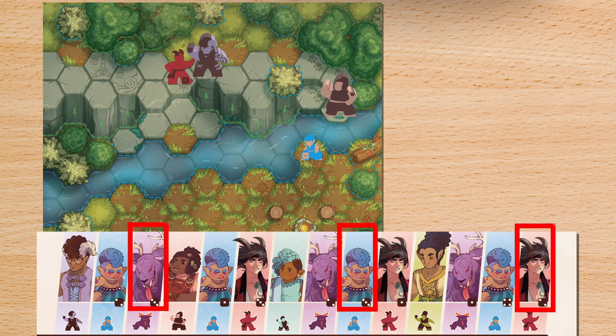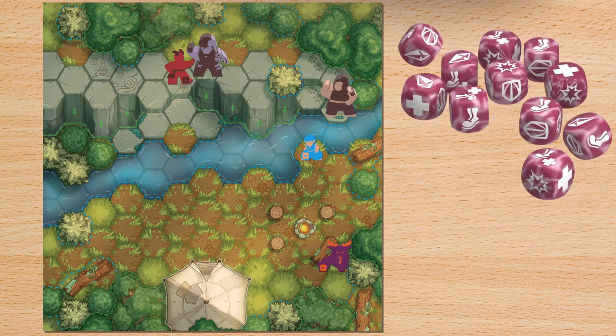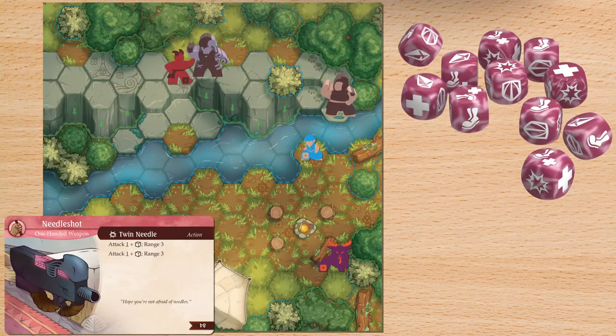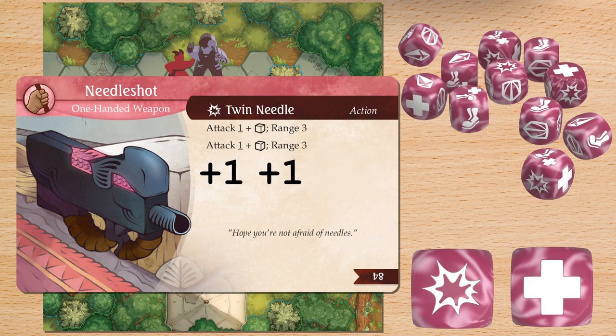Some elite enemies take multiple turns each round. On a player's turn, they start by rolling three dice and adding them to the pool. Then they can perform up to two actions. The actions a player can perform are listed on their character sheet and equipment cards. In addition to spending the indicated dice symbols, a player can spend a plus to boost an action's effects, adding one to its numeric value and rolling an extra die as part of that action.